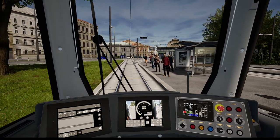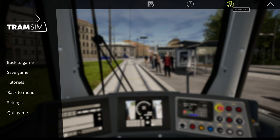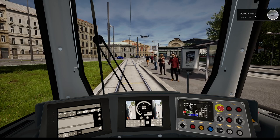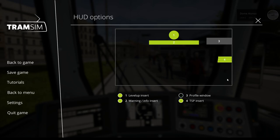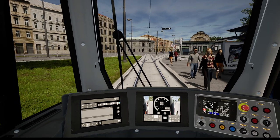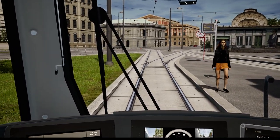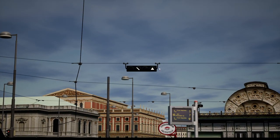The requirement to be able to do that is you need to be level two. How do you know that? You can press here the HUD options and then enable the profile window, and then you will see your level. You need 5000 TSP for that. You need to be level two to be able to operate the switches.